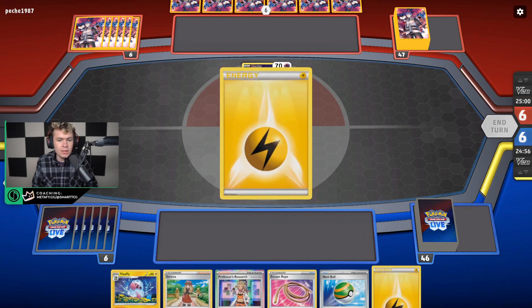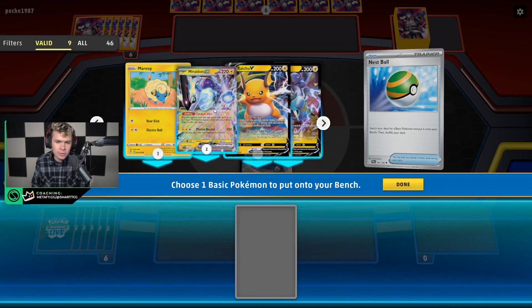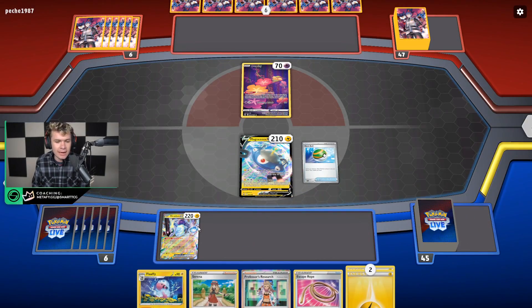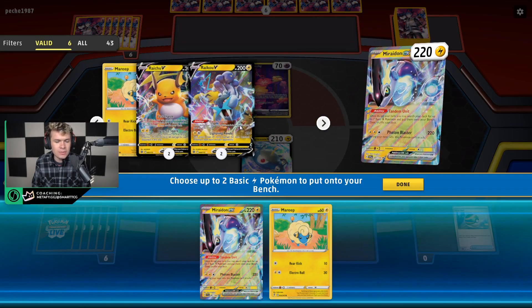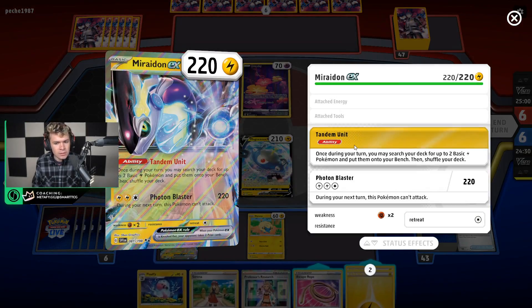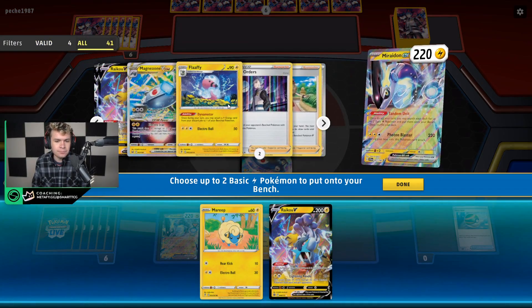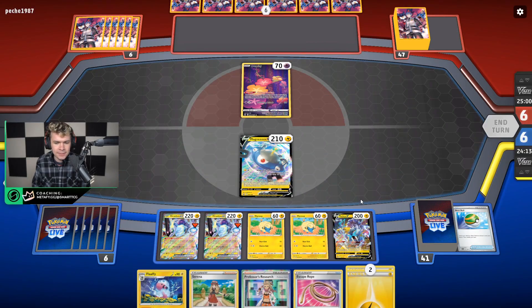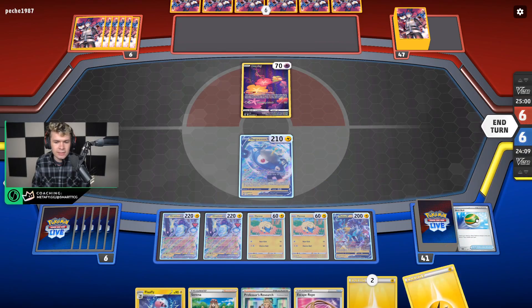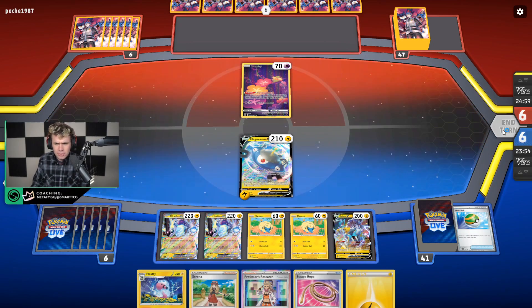Hopping into the next one — looks like we're going up against some version of Lost Box. We have our Magnezone V in the active paired up with Nest Ball, which pretty much means with Miraidon's Tandem Unit we're going to be able to get entirely set up. We'll get the Miraidon down and use Tandem Unit — I think we'll get ourselves another Miraidon and a Mareep, and then use that other Miraidon to get ourselves a Raichu and another Mareep. Really solid start. One Miraidon pretty much means you get to set up the entire board, which is just incredibly powerful. We have a Flaffy in hand too, so yeah, we can put down the second one. I'll just pass to them — pretty good start, can't really complain.